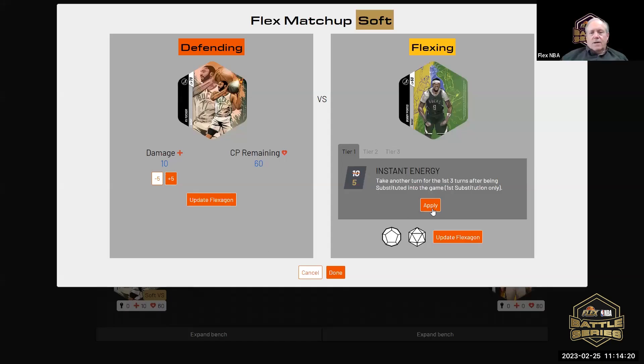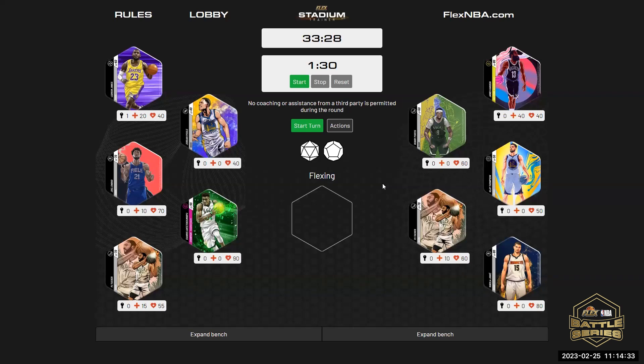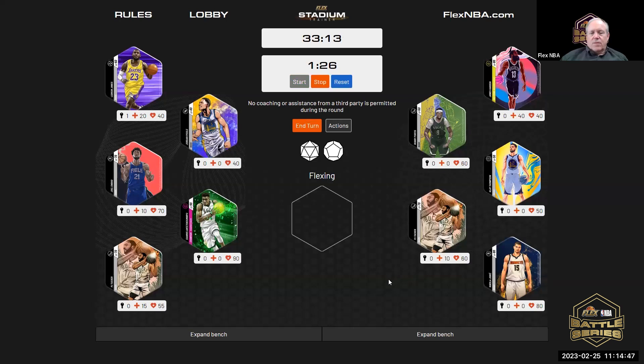Instant energy — we'll apply the five. Would you like to flex with Bobby Portis and take another turn? Yes. Do I get the play action die again this time? Yes. You get a double unlock. Who would you like to double unlock with? James Harden, please.